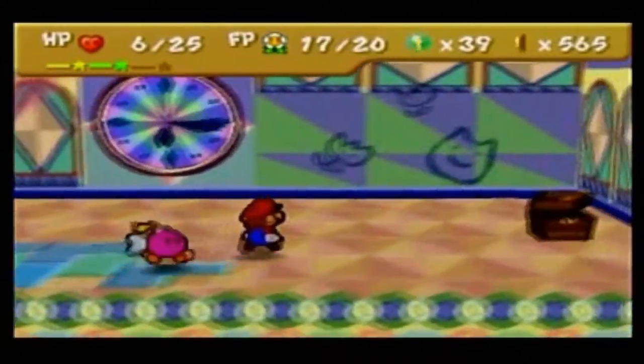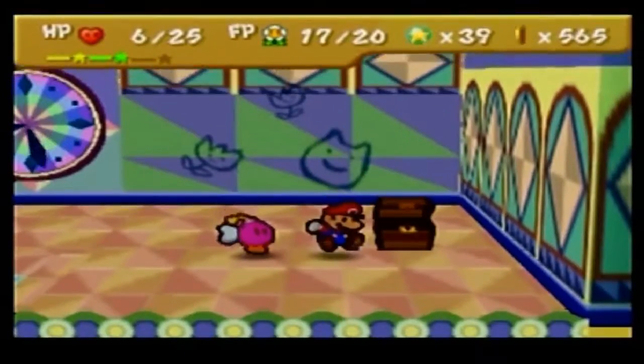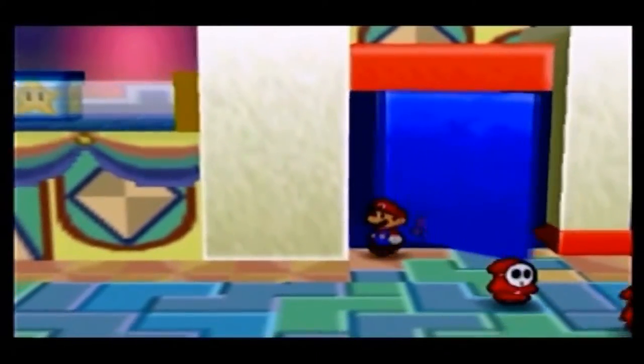Let me just double check — the I-Spy Badge didn't go off in this area. I'm pretty sure it didn't. Let me do a couple more stomps here. There's not going to be anything else here. So with that, we can go ahead and move from the right side of the Pink Station area and go on to the left.